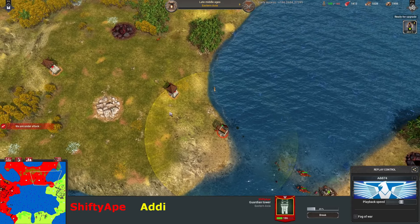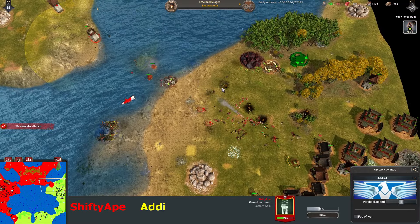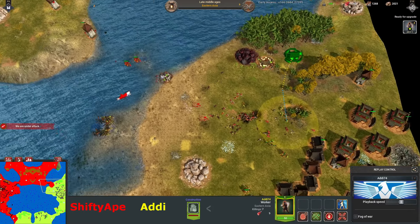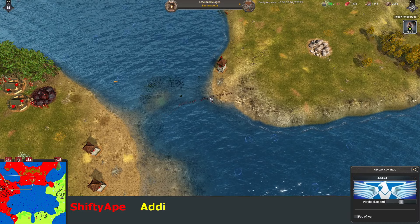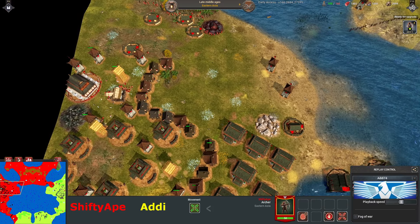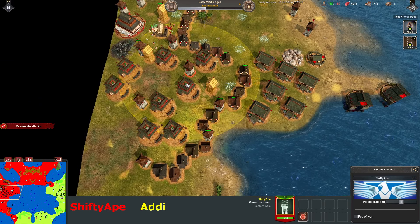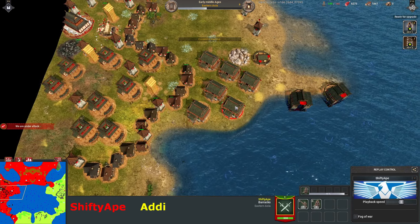Once you start pushing back, you do want to cement your hold with towers if you can afford it — it just helps you hold the map and makes it harder for your opponent. Looks like he's given up — and I don't understand why he hasn't had constant troops backing him up. Is it because he's got no metal? Archers don't cost metal, so why? He's trying to tech up to catch up.